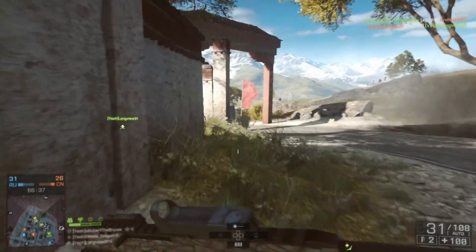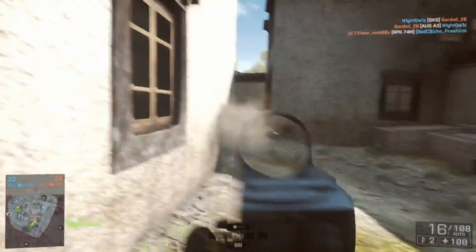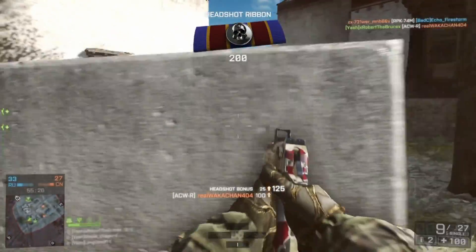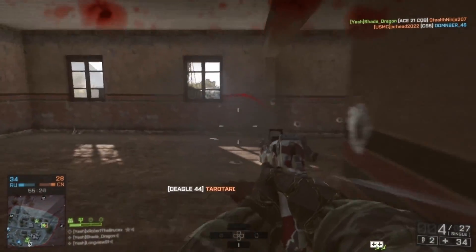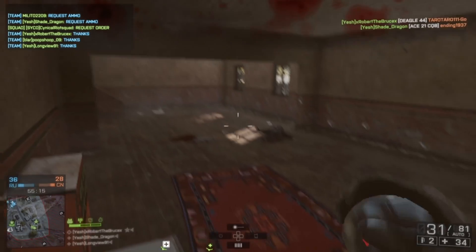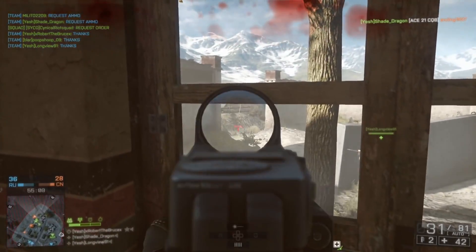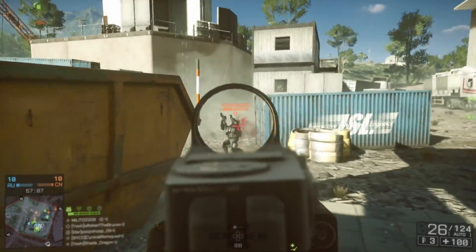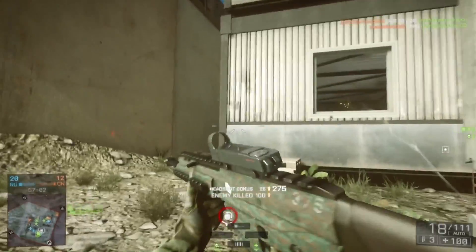First off, I caution you against using any kind of zoom sight for a while. Aiming with an ACOG sight, for example, makes it much harder to stay on target, especially if the target is moving. We are working hard to forget old bad habits of spraying bullets everywhere, so we don't want to equip something that leads us back down that path. Stick with a one-time zoom sight like the holographic, red dot, or Cobra while you continue to hone your skills. If you insist on using a three or four times zoom, try to set yourself up for longer distance engagements so the enemy won't be moving across the screen as fast.